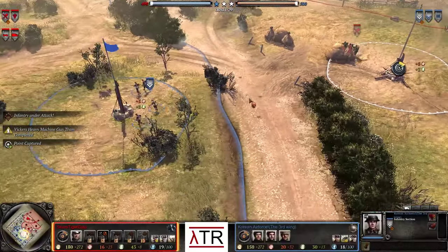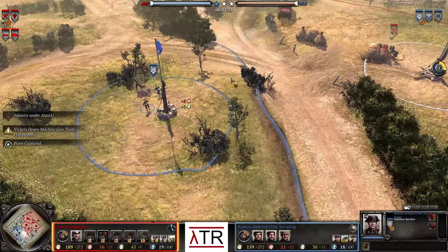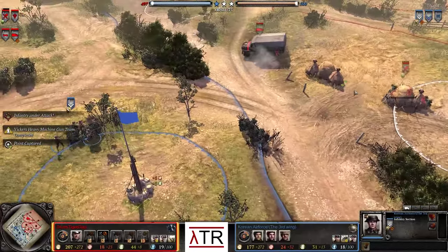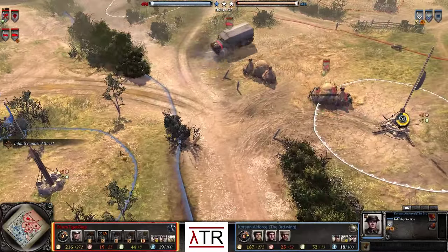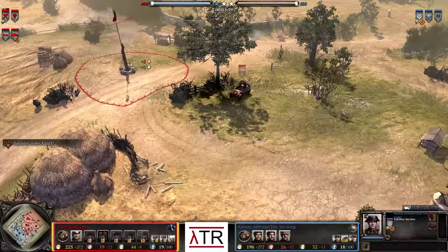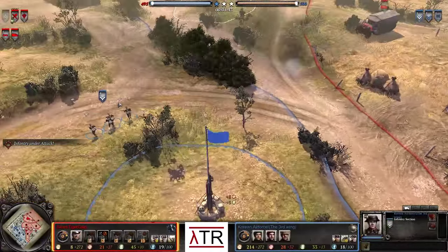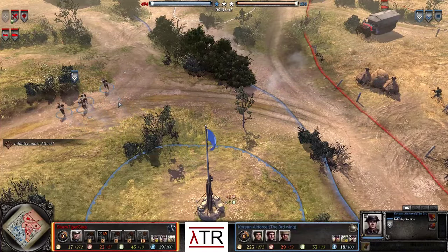We see Korean Air Force going for two infantry sections, followed up with a Vickers machine gun. And SturmTigerJiap has gone for a Volksgrenadier squad and a Kubelwagen. The Kubelwagen is hitting the field right now, pushing forward and should be hitting those infantry sections in a little bit.